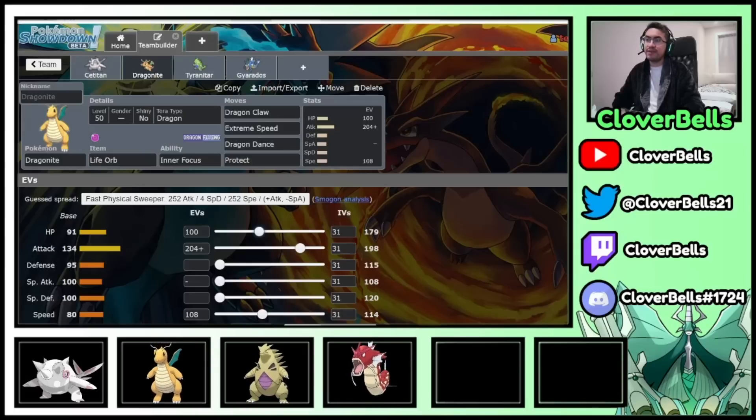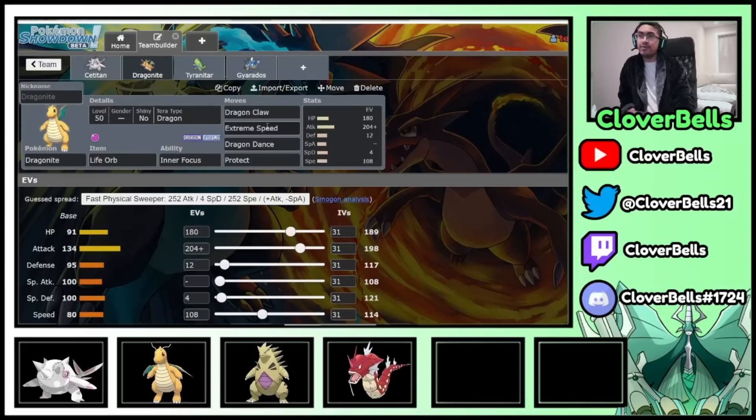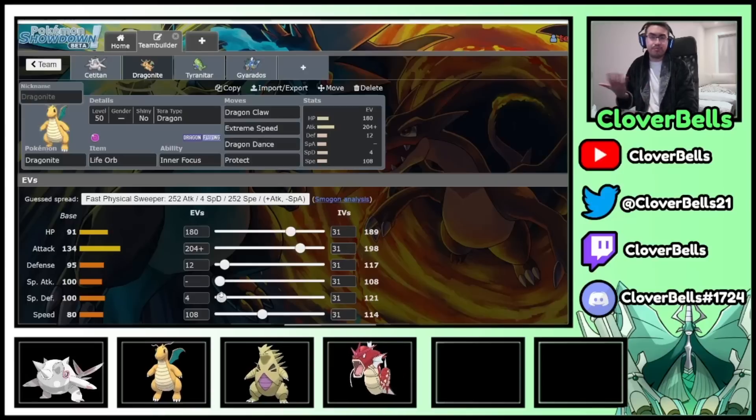Let's invest in attack. Here's the first bump at 174 to 176 — 44 investment, another 80 EVs. 124 will be the next bump. And then I can go to the third bump for more damage. The third bump at 204. Now I have 196 EVs left, and I invest in HP optimization. With the Life Orb, I want HP divisible by 10. With 20 HP EVs: 169 divided by 10 = 16.9, so 16 damage per turn from Life Orb. But I want a bulkier Dragonite, so I go to the next Life Orb threshold at 179. I still have 96 EVs left, and I need 80 more EVs to get to 189, so I go ahead and do that.